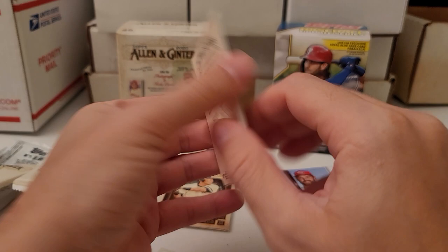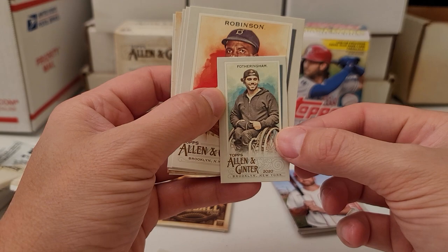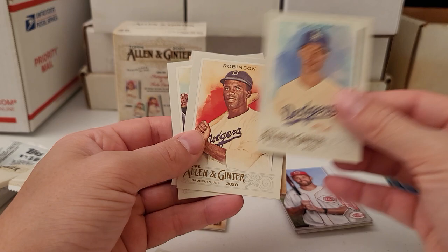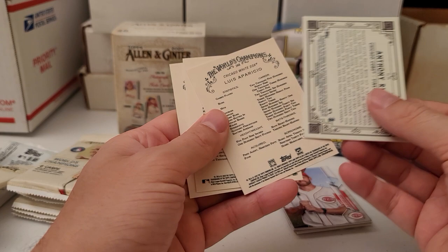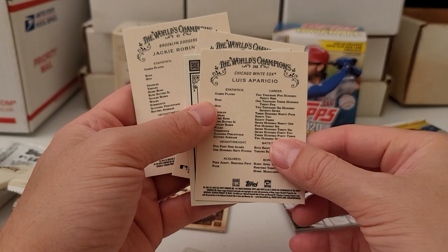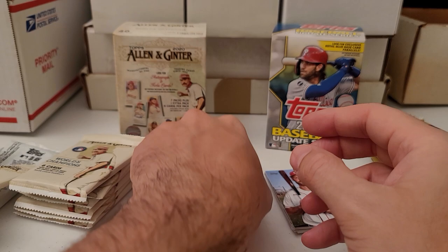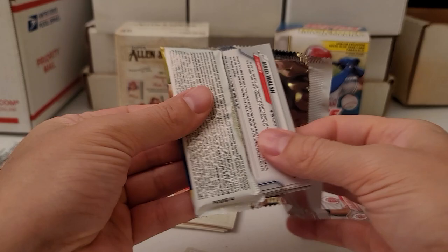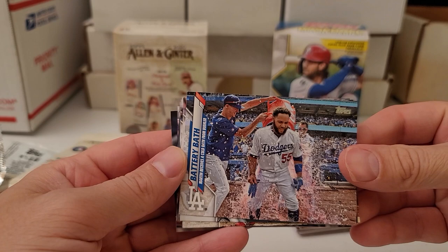Let's get this little one out of the way. Fotheringham, Jackie Robinson, Ramirez, Aparicio, Rizzo, Walker Buehler is in my personal collection. Luis Aparicio — I don't know if I'm saying it correctly — but that is a short print. Cards on the left side are going to be my personal collection or really cool cards, so I'll count those in my face-off. Oh, that's a nice battery bath card — is that a short print?